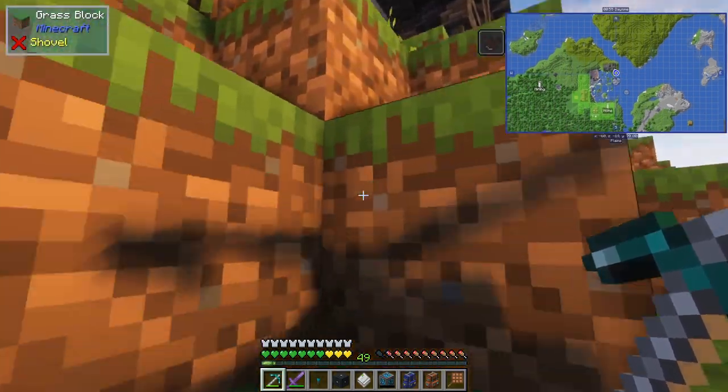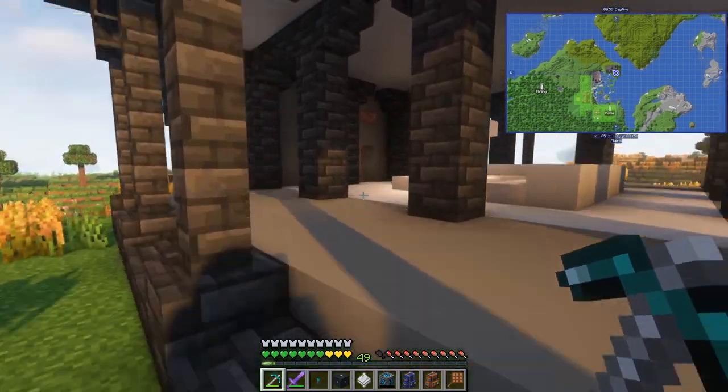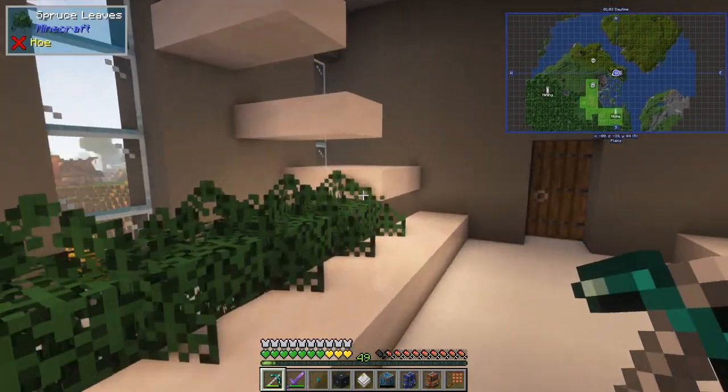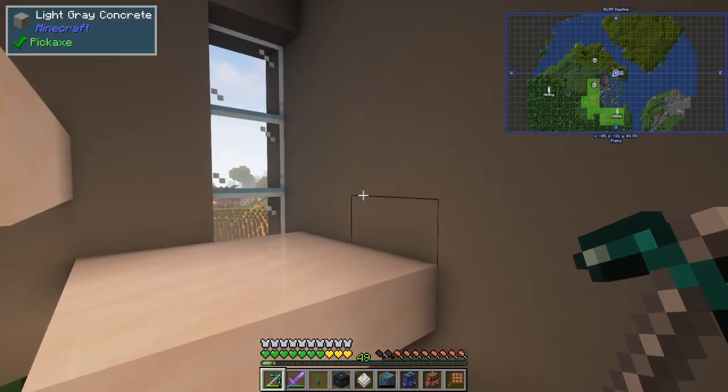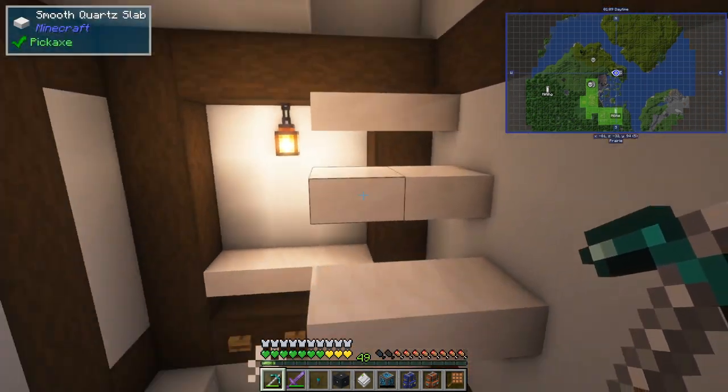I think we've got all the stuff we need to essentially have our digital storage sorted. Let's go have a look — I'm not quite sure where we're going to put the solar panel. I've actually just realized I don't have cables and stuff; I probably don't have everything we need.